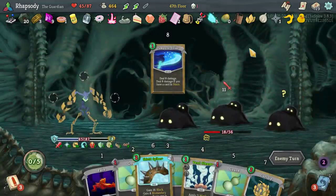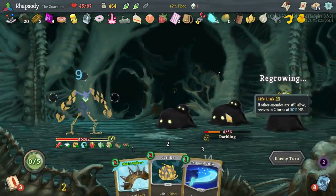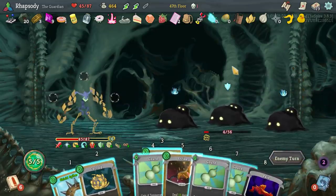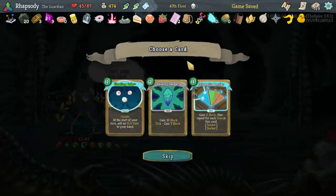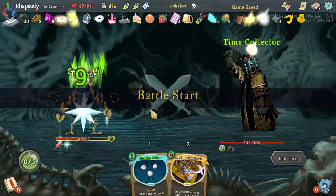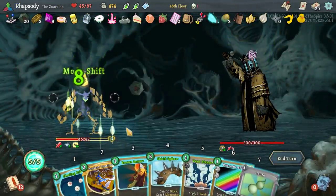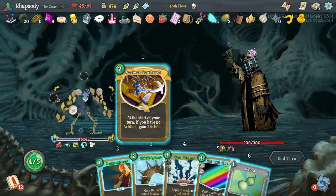Goodbye Darkling, hello next elite. Floating Orbs — yeah, I'll take it. Spoke earlier about the fact that I actually wanted that in this deck, just as a really nice output of damage for us.